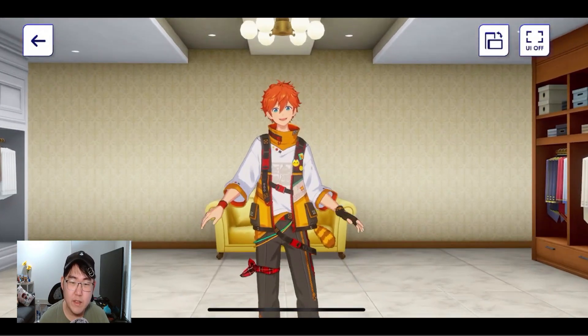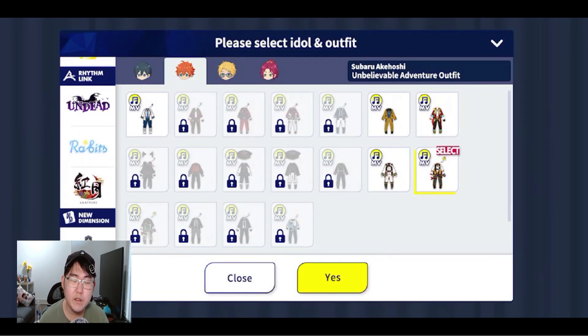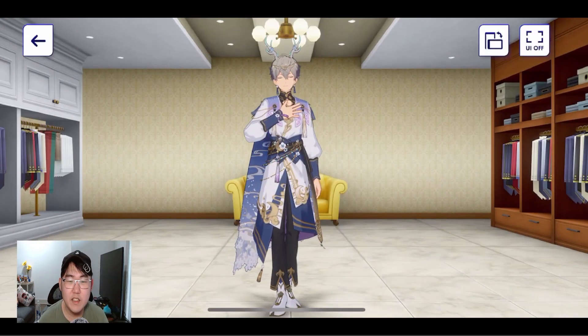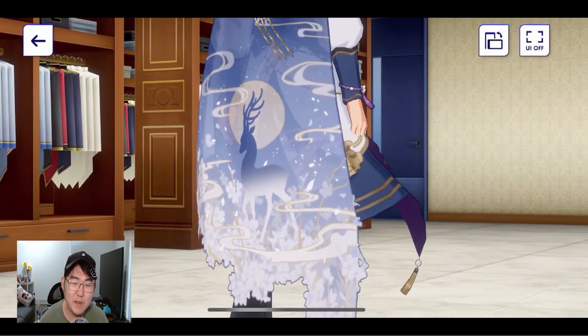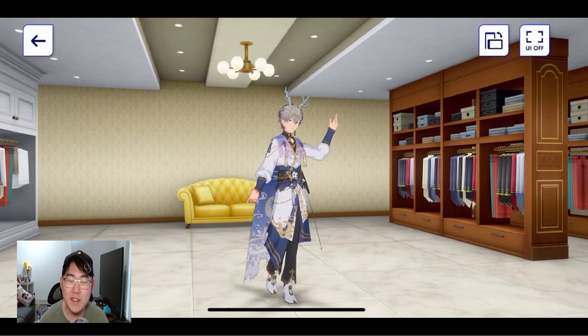The good thing about our server is that there are limited outfits that are not in JP, so we can even look at those. And then one of my other favorite limiteds is Izumi's — you can see the whole details. Like, look at all the details, it's insane. It is such a fun feature. I'm finally glad we get it in our server.